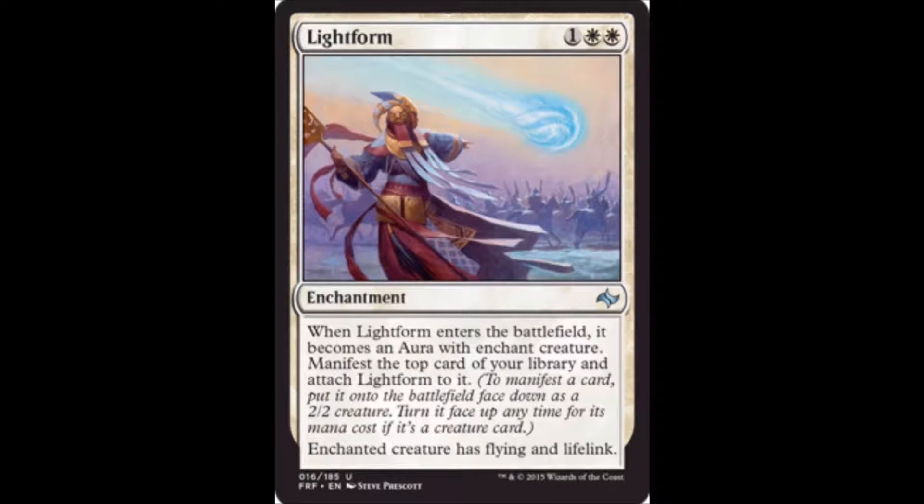Light Form is two white and one colorless — an enchantment. When it enters the battlefield it becomes an aura with enchant creature, manifesting the top card of your library and attaching to it. The enchanted creature has flying and lifelink. This is the first time we've seen manifest, so: to manifest a card means put it onto the battlefield face down as a 2-2 creature, and you may turn it face up at any time for its mana cost if it's a creature card. Manifest is kind of Fate Reforged's version of morph in a way.